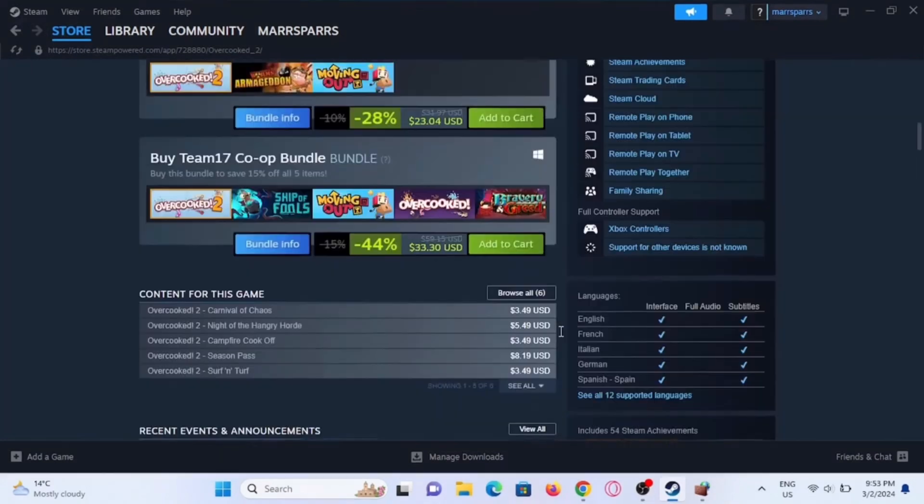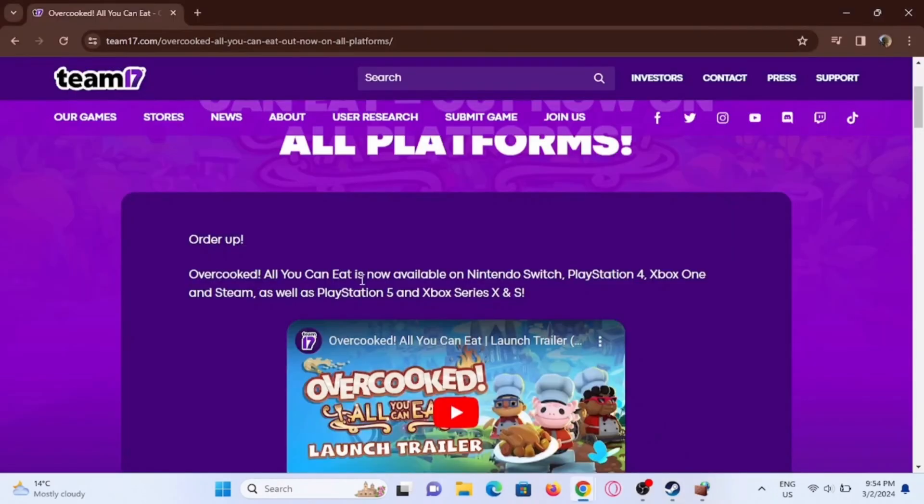As we know, Overcooked 2 fully supports the controller of your Xbox and your PS4. If you head to Team17 and search for it, you'll find that Overcooked 2 is available on Nintendo Switch, PlayStation 4, Xbox One, and Steam, as well as the PS5 and Xbox Series. You can also crossplay between Xbox and PS4.